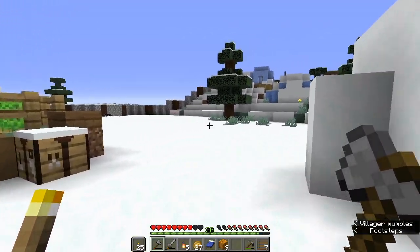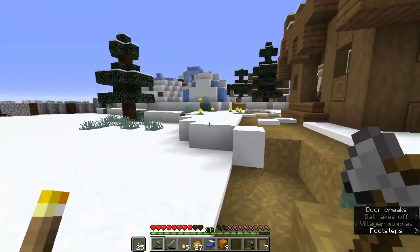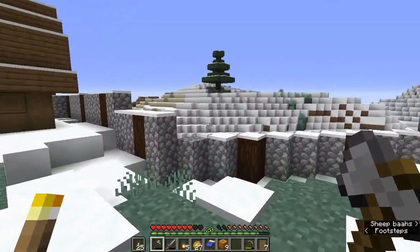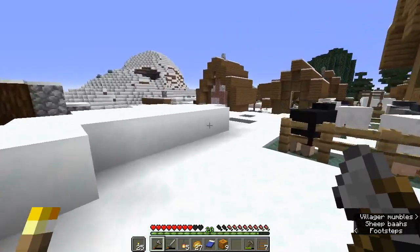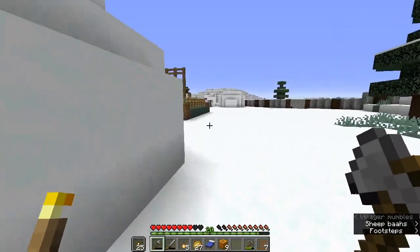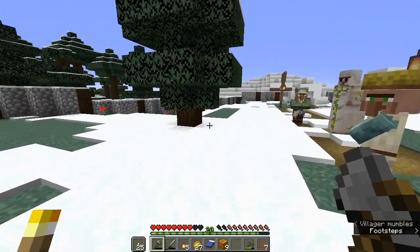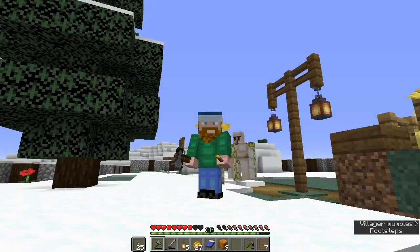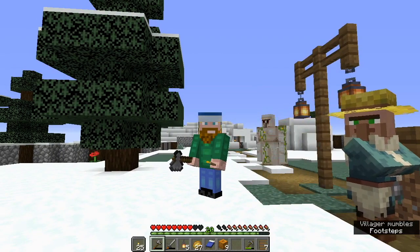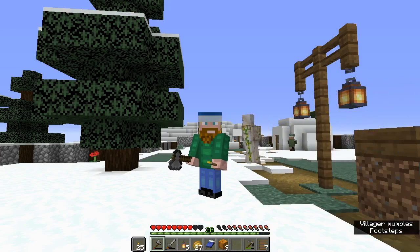We definitely want to make sure this entire place is lit up so we do not get problems with zombies, because they are very, very rampant in here. But in the meantime, I ran out of supplies — ran out of cobble. So we are going to go into the mines and dig a little bit and see if we can come up with some more cobble, more andesite, and other stuff like that. Then we'll come back up and talk about what's going to happen next.